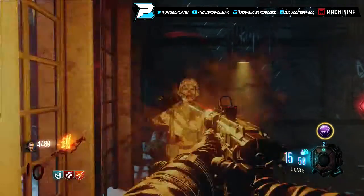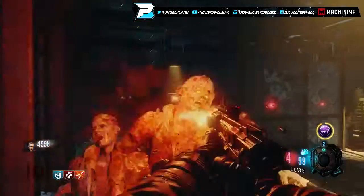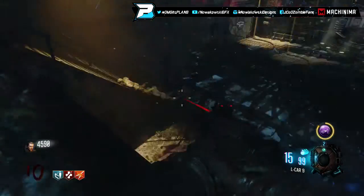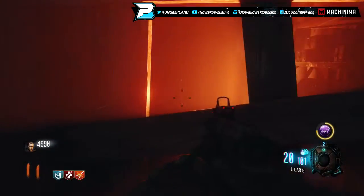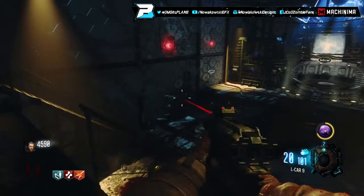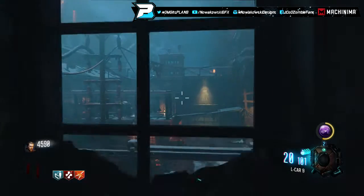This is a wall weapon so you could buy ammo. Luckily the Elkar 9 is capable of getting you to round 30. It's not a first choice obviously, but it did do fairly well. Anyway, that's it for this weapon. We'll be doing the KRM-262 next — check out the rest of the video to see how this gun performs on the higher rounds, and I'll see you in the next episode.